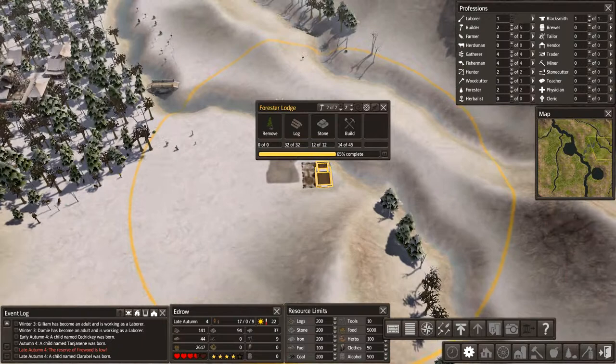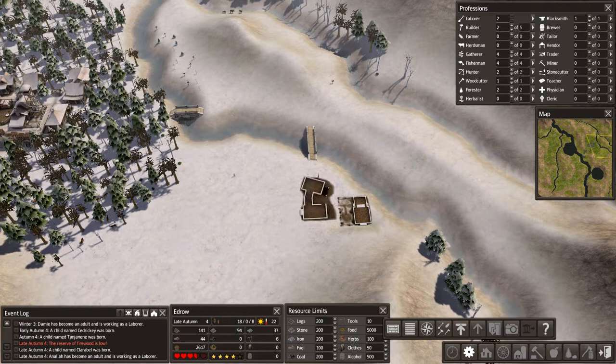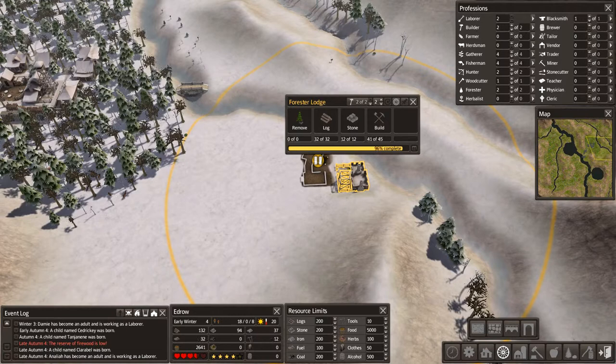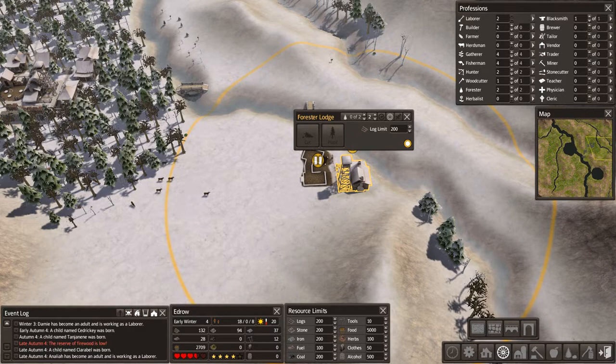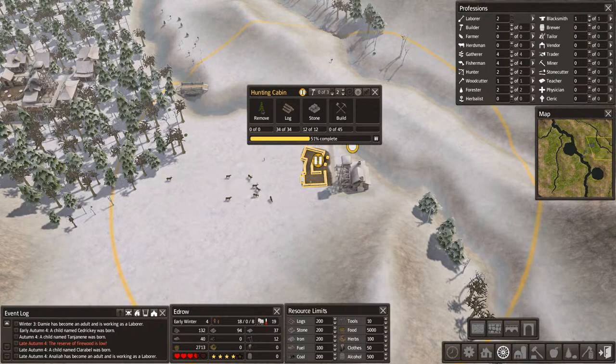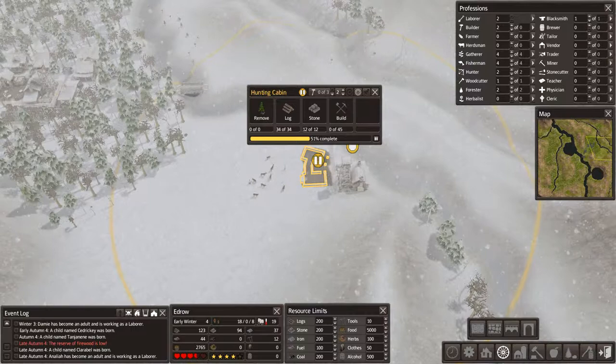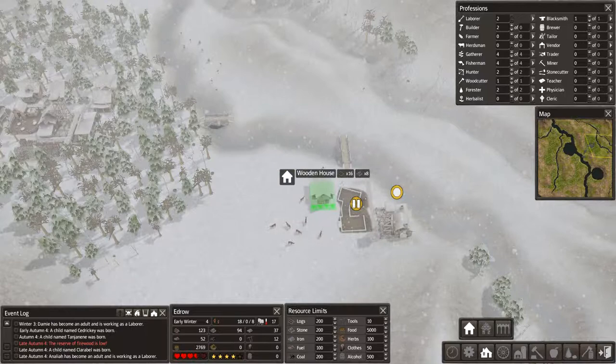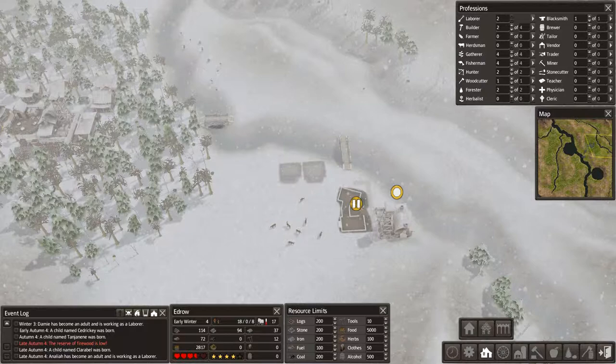Maybe they'll chop down these woods over here. Our laborer count is going up. We're going to pause the building on the hunting cabin and get some roads going. We'll wait until we actually see how they path first. In order to not have people working here, we'll stop work for now. We'll do the same for the hunter's cabin because we don't want everyone switching jobs. With this we'll probably have two hunters and two Foresters, so we'll need two houses out here, right along the road.